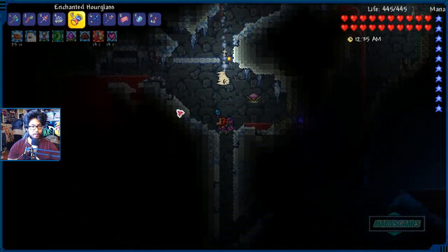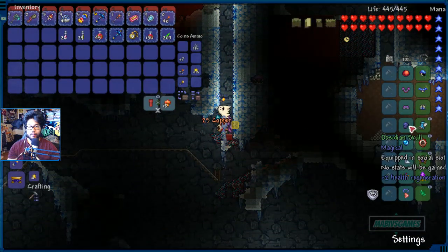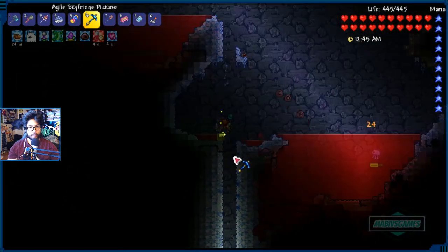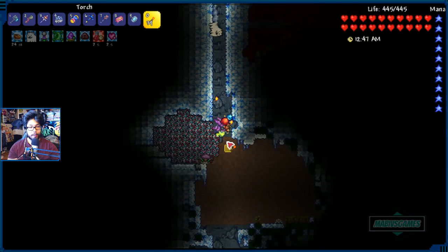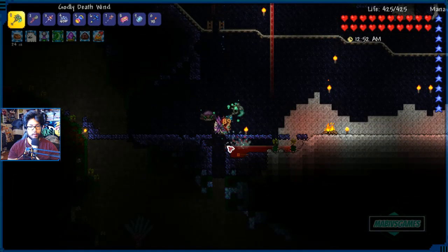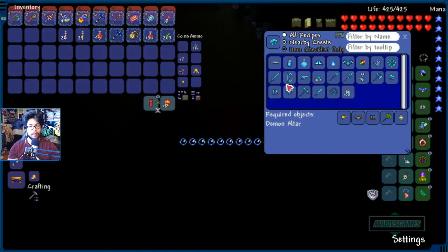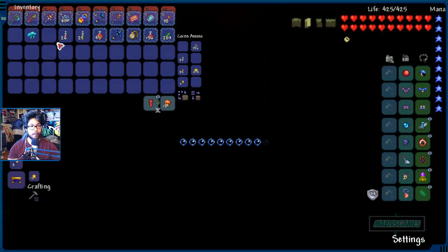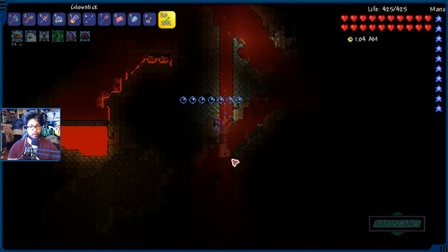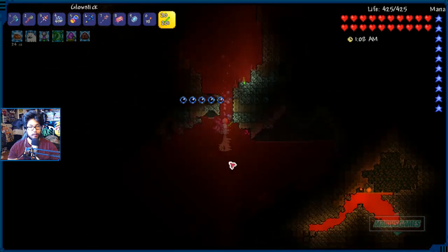Straight down we go. We're gonna make a new pickaxe, of course, and make sure I got my obsidian skull. Let me light this area up. Spiked. The blood water — it's so cold, everybody! Oh my god, I'm gonna drown. Or am I? No, that's okay, I'm not gonna drown.